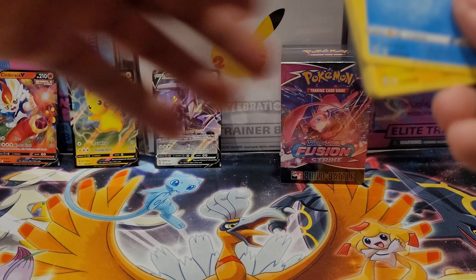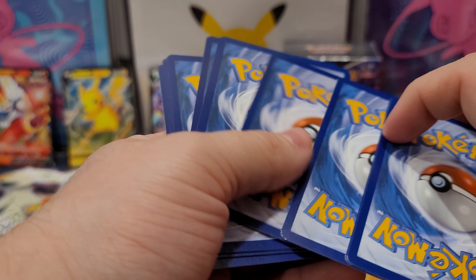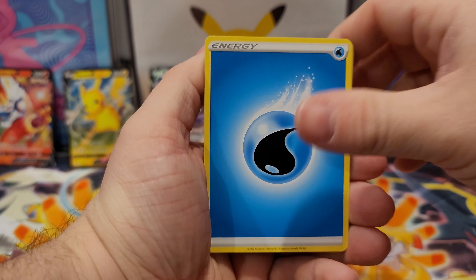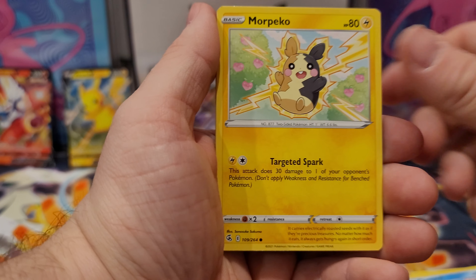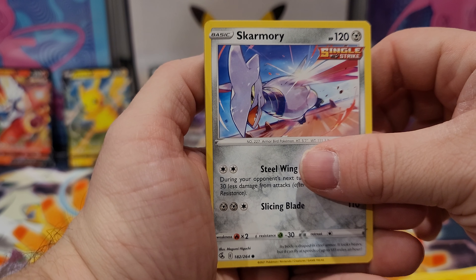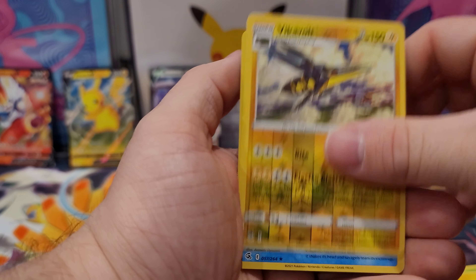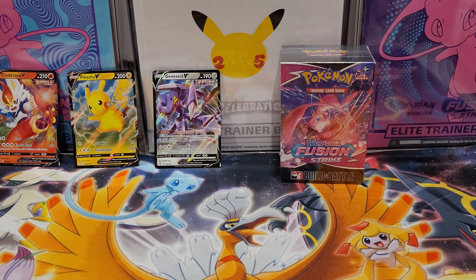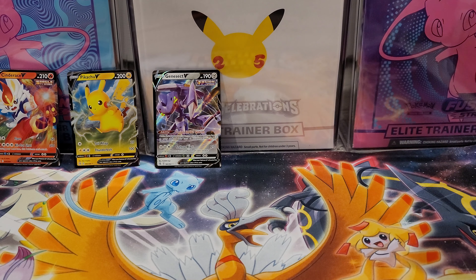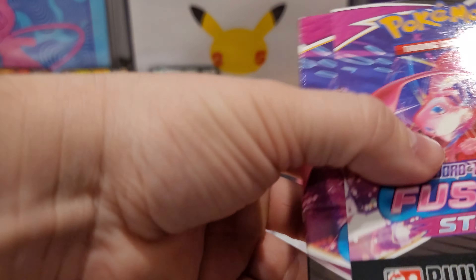And our final pack for the first Build and Battle box. Water Energy, a Primeape, a Delcatty, Clamperl, a Morpeko — I'm really getting kind of tired of seeing that one — Skarmory, a Shelmet, Plusle, Vikavolt, and a Hollow Feraligatr. I'm always down for Hollow Rares. I don't mind them as much as other people do, but I do personally think they should disappear and be replaced by Vs appearing more often.